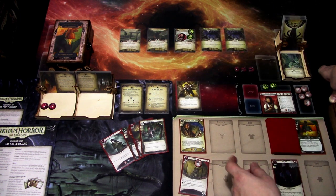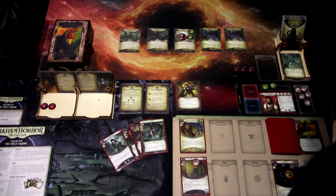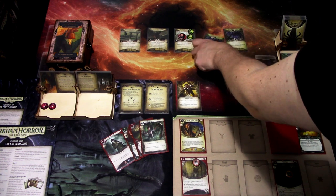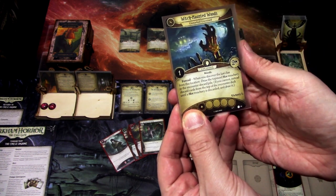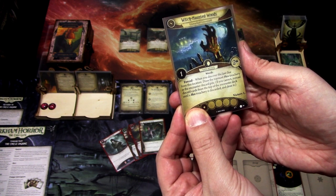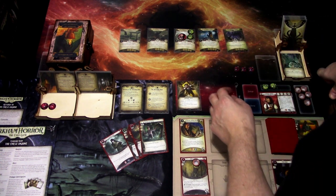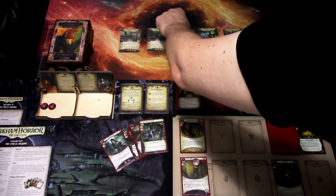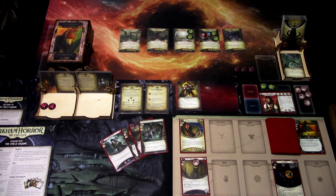It is Witch-Hunted Woods, the Cairn Stones. After any number of clues are discovered from this location, the investigator at this location loses an equal number of resources. That is not a big deal — I think we are good with resources. I would like to use the track shoes so we can uncover more locations. I'm using track shoes to try to move again — testing five versus three. It is a skull, skull is minus one for each point you fail by, so I'll just move over to uncover this next location.